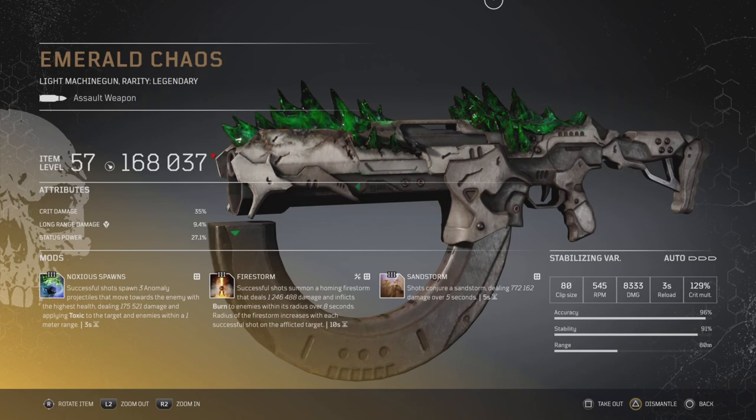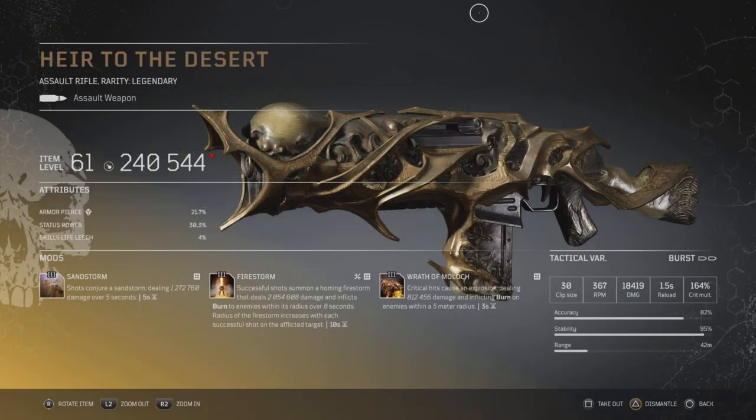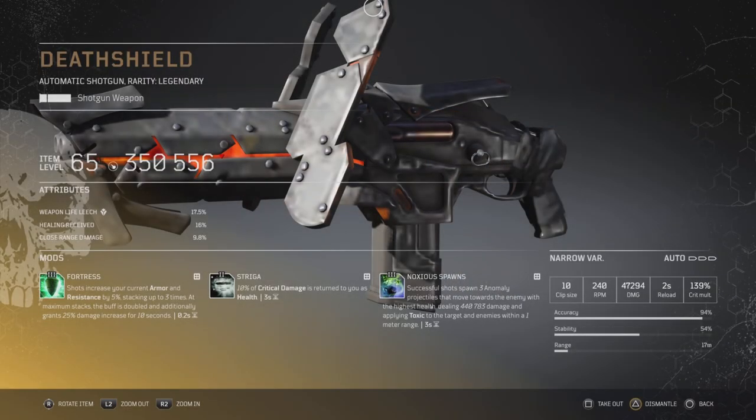Emerald Chaos — I legit only got four of these to drop total, and this was one of them. At item level 57, it came with Sandstorm; I threw on Firestorm and Noxus Spawns — absolutely fantastic LMG. The Juggler is another weapon I wanted to throw in — Mage Rage, Anomaly Enhancement, with Skip Grenade. Skip Grenade is kind of a niche throwing mod depending on your build, but Mage Rage dropped on this and with Anomaly Enhancement it was absolutely fantastic at item level 61. The Air to the Desert was absolutely amazing — dropped with Wrath a Mullet, I threw on Firestorm, and now you have Sandstorm — a status monster and so fun to play with. Let me know if this is a god roll.